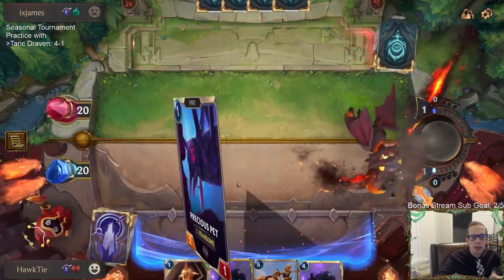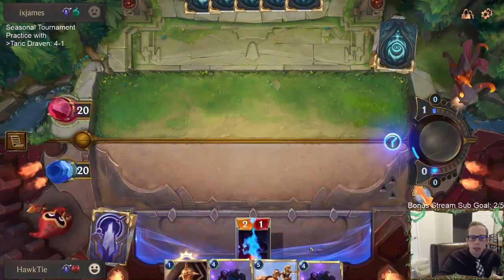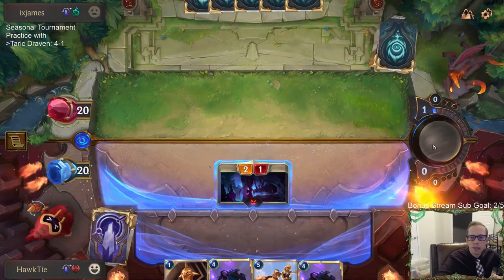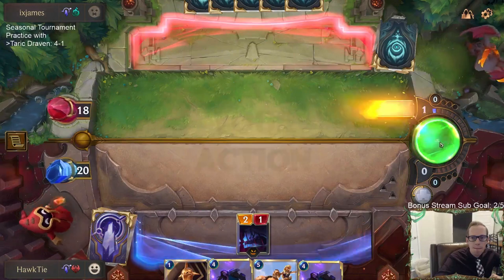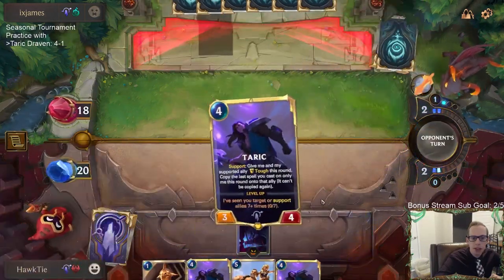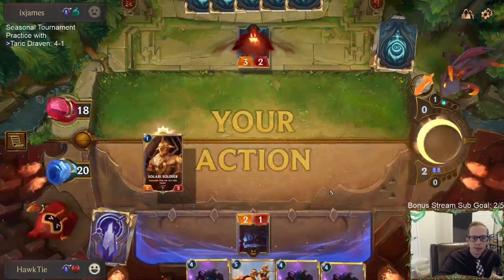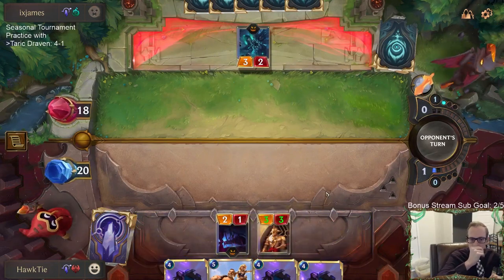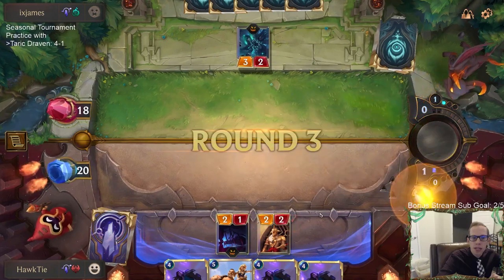We need some kind of pump spell with Taric. Might is like the best one, but I did mulligan Might basically because we didn't have any units earlier. Now with all units drawn, I really wish I would have kept the Might. So we'll have the Solari Soldier keep them from attacking for a turn.